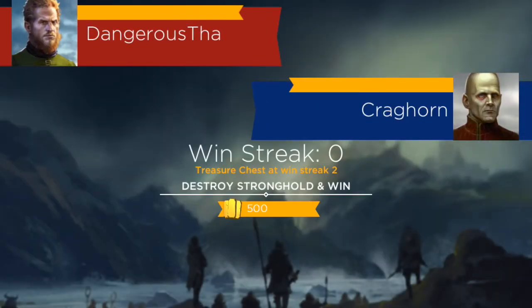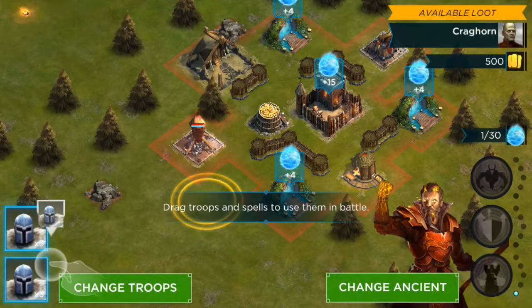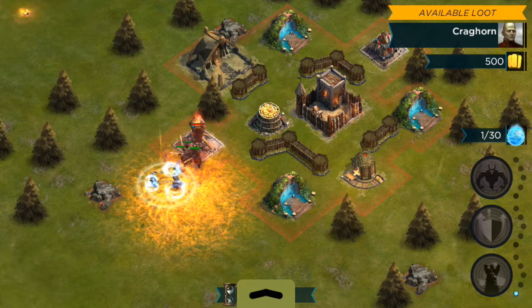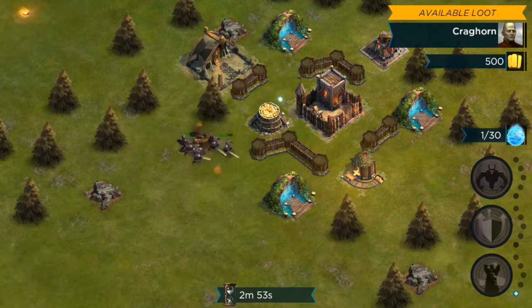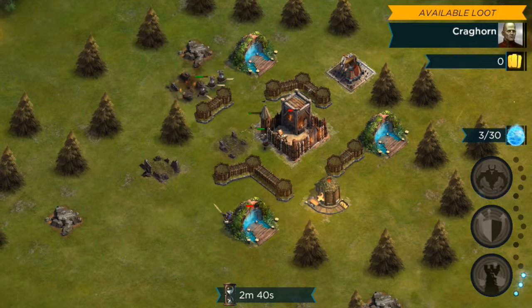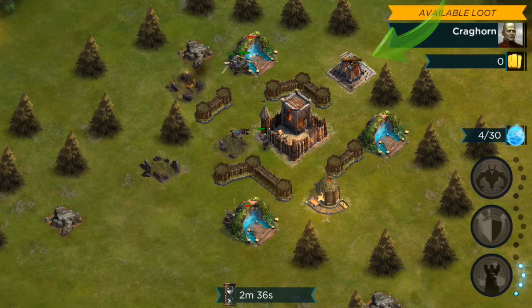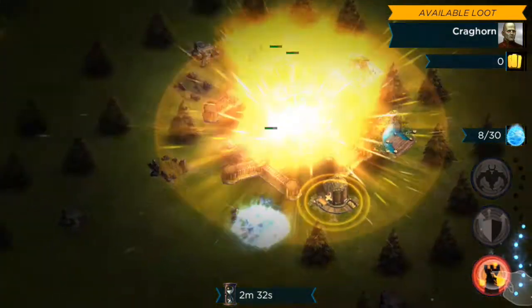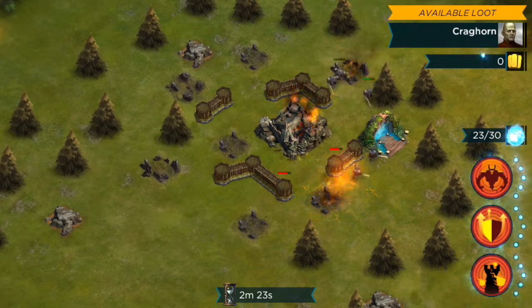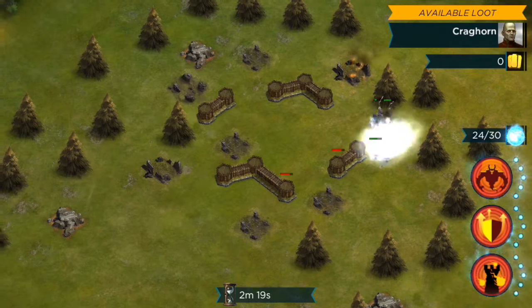There is a multiplayer option — let's jump in and check it out. I'm currently 'Dangerous Thaw' with a really hideous profile photo, but that's just the beginning. I'm placing my troops right over there to go at enemy buildings. Let's get that gold storage down — available loot is zero because we got it all! I can see a defense building shooting up my troops, but I'm gonna send some spells to break those buildings.